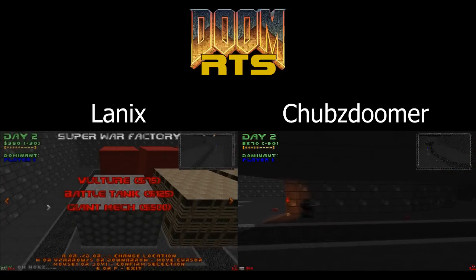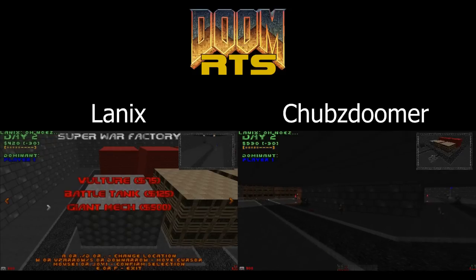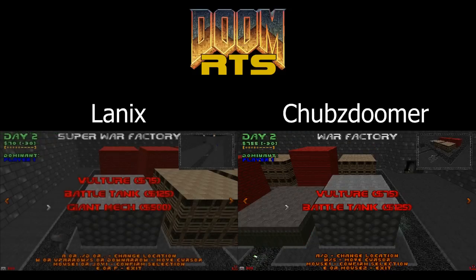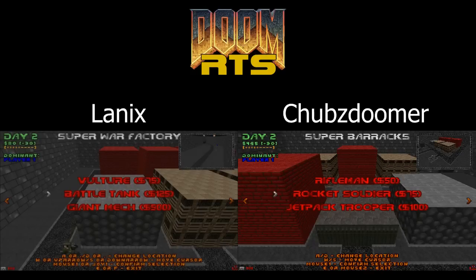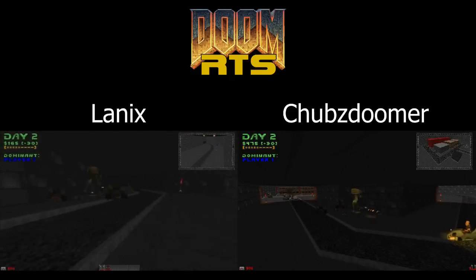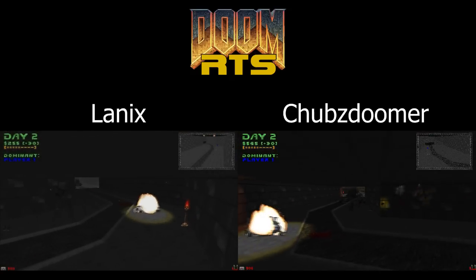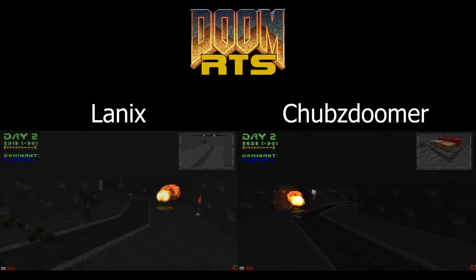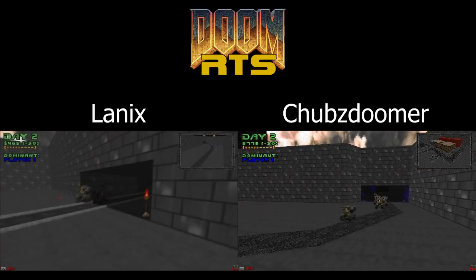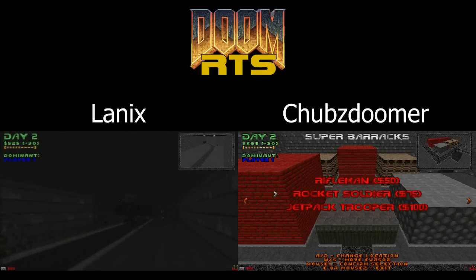You can see it in action — it took a rocket but it's still ticking and going right through. Now you'll see over on his screen he's purchasing giant mechs. This is where things start to get a little bit ugly for me, because if you notice over on my screen when I switch over to my War Factory, it's still a basic War Factory. I don't even have a Super War Factory yet so I can't produce mechs. So at this point, despite me controlling the middle of the map, I'm at a disadvantage — I can't produce mechs, he can and he has.